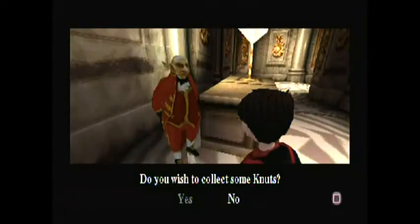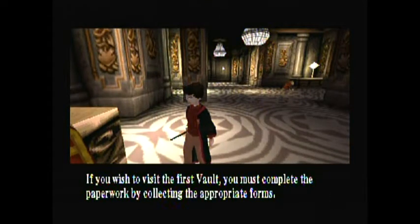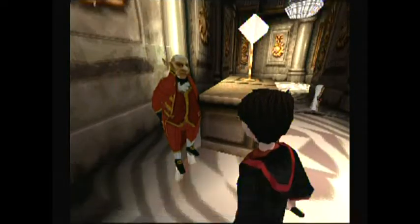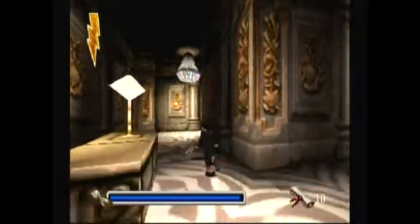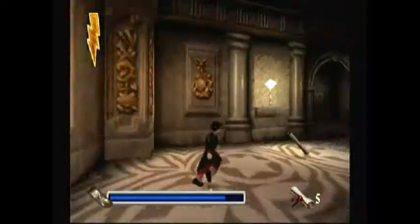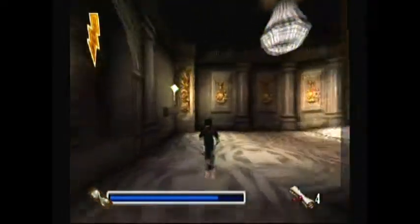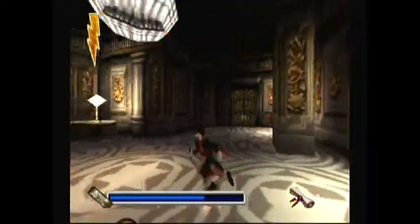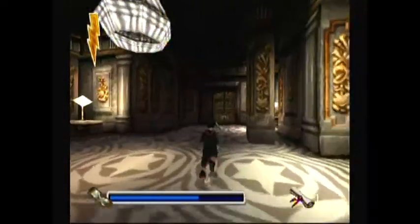We go to the first door on the right. Do you wish to collect some knuts? Yes I do. If you wish to visit the first vault you must complete the paperwork by collecting the appropriate forms. Move swiftly though or you will have to start again. So you just have to collect the paperwork — just be careful because the floor is slippery. And there, we unlocked the door.